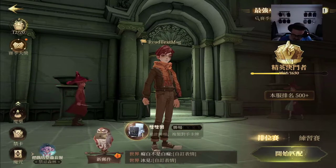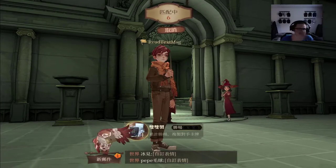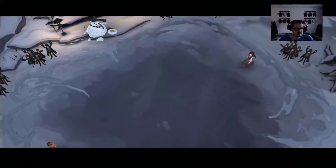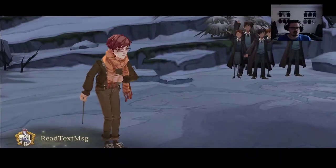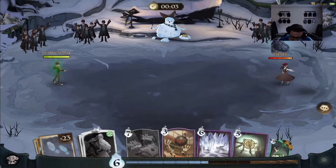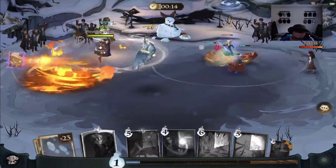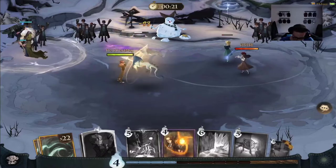Alright guys, let's hop into our first PVP match. Gonna try to use Albus. I did do a test run because I wanted to make sure I had an understanding of what was going on. You actually want to use as many spells as you can while he's out. I'm sure there's a better time to use him but, yeah. Let's do this - that may boost the monster books next time.